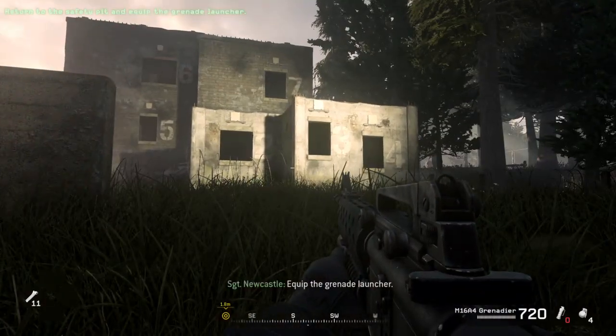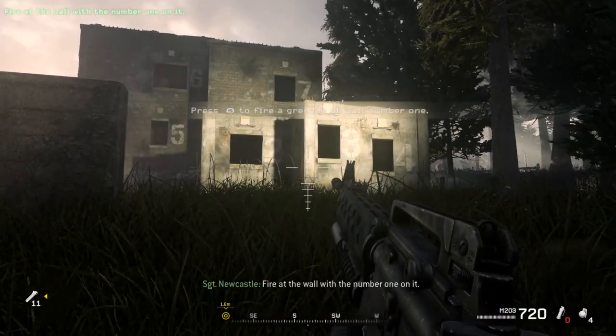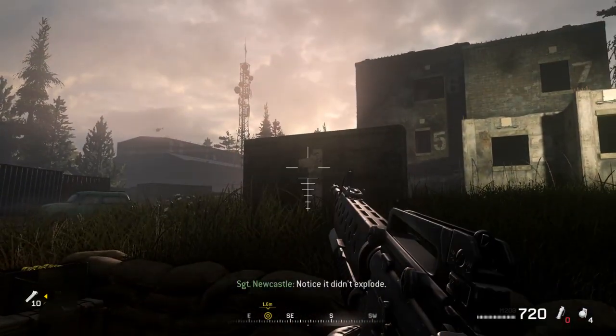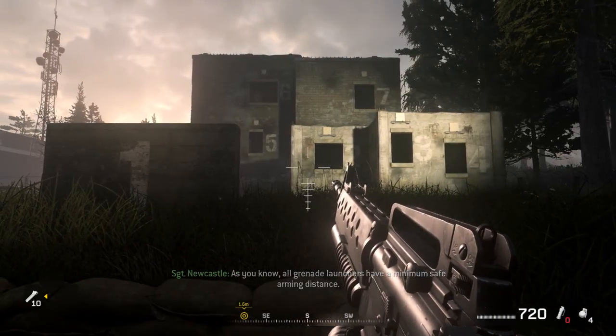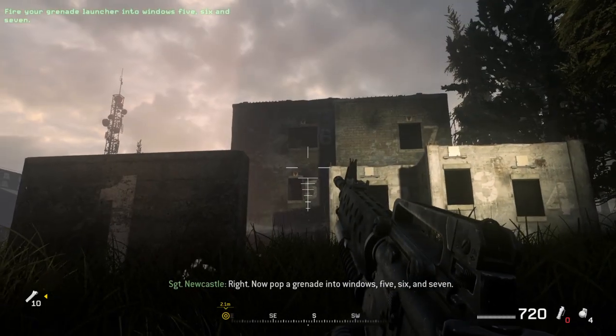Equip the grenade launcher. Fire at the wall with the number one on it. Notice it didn't explode. As you know, all grenade launchers have a minimum safe arming distance. Now pop a grenade into windows five, six, and seven.